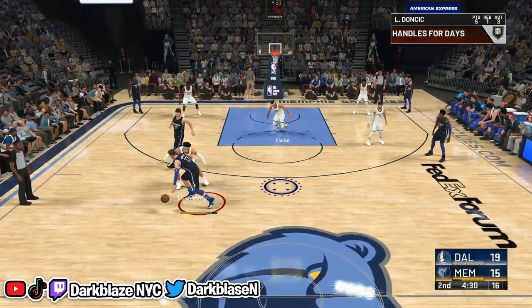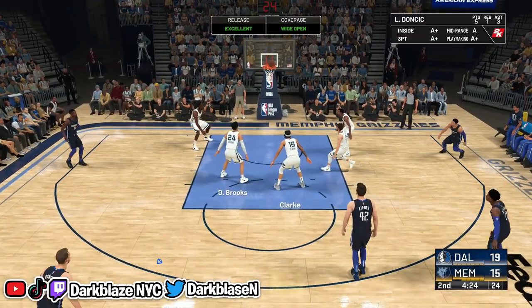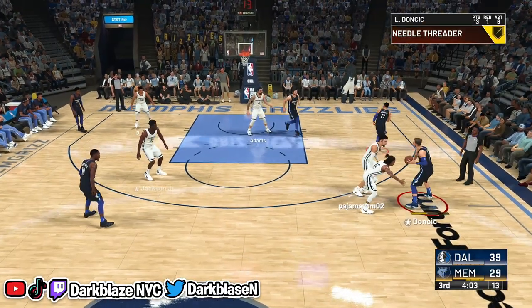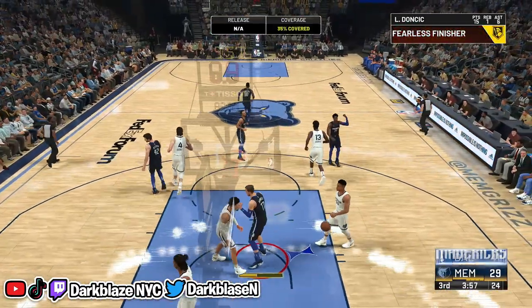The downfall about him is that he's slow, so make sure you don't get hit with the trenches and cheese. Now look at Luka — he's a 94 overall, basically like a 97, at six-seven. He has a quick first step on the go, which means he can speed boost out of nowhere if you know how to dribble. Use this team and you will win some games.